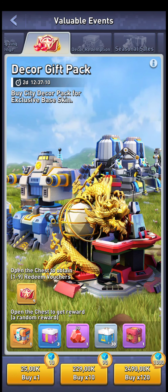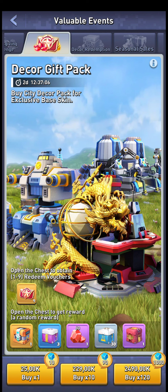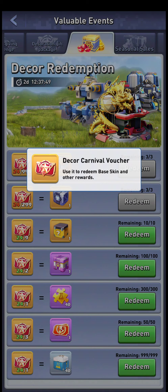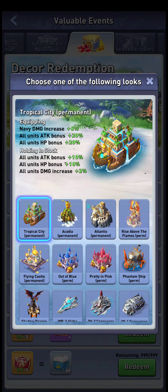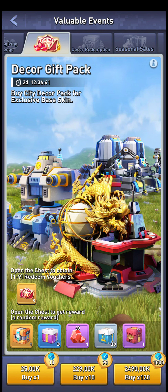When you do buy things for this event, you get to keep your decor vouchers for the next time as well. So basically what you want to be doing is buying the biggest packs — the ones for a hundred dollars — to get the 20% extra. That gives you 120 vouchers, and you need 999 vouchers for the base skins.